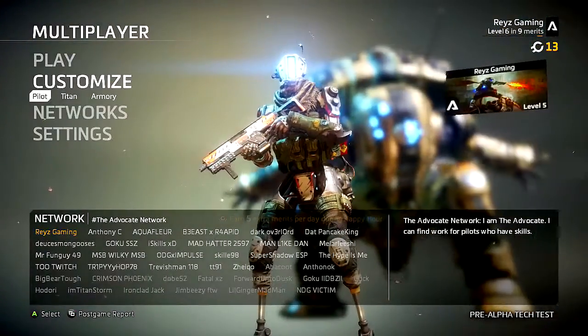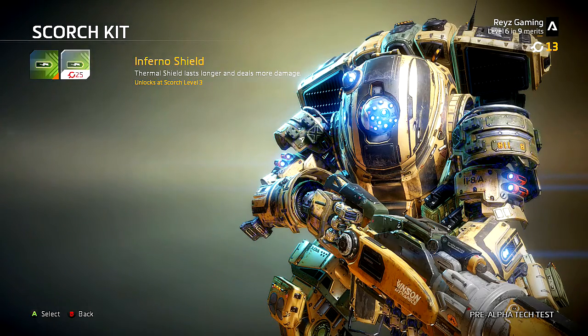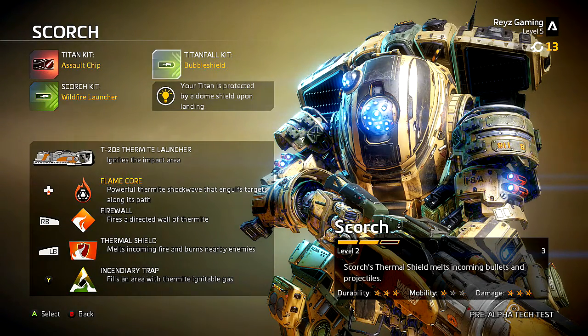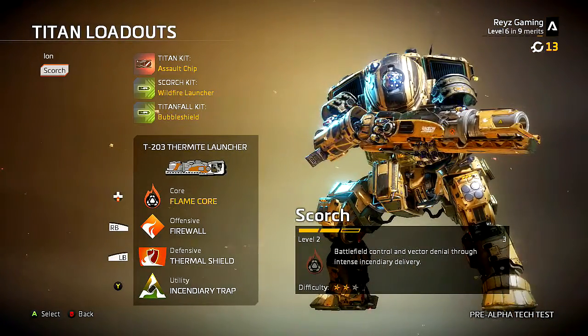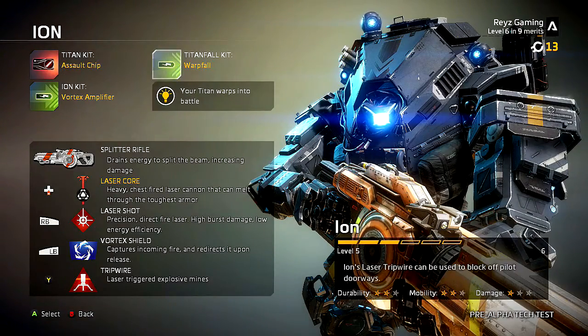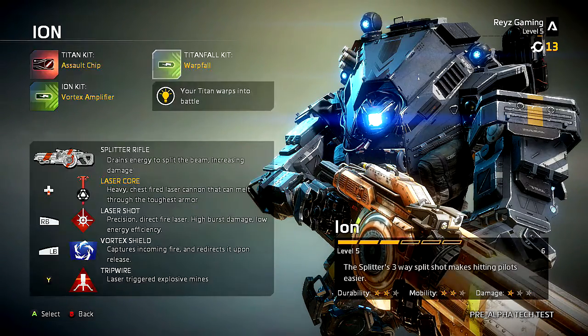The same thing goes for the Titans — in order to get the Titan kits, the abilities and stuff like that. As you can see right here, it says Inferno Shield: Thermal Shield lasts longer and deals more damage, unlocks at Scorch level 3. Now one question people are probably going to ask: if I go over here to the Titanfall kit, there's the bubble shield and the warp fall — if I get the warp fall on one Titan, does it work on both? The answer is no, because if I go over here to Ion, I already have the warp fall there. Each individual Titan has its own unlocks; you can't unlock the warp fall for one Titan and have it unlock for all Titans.